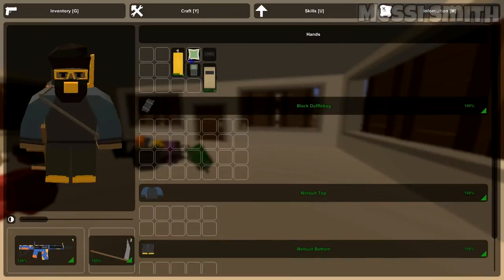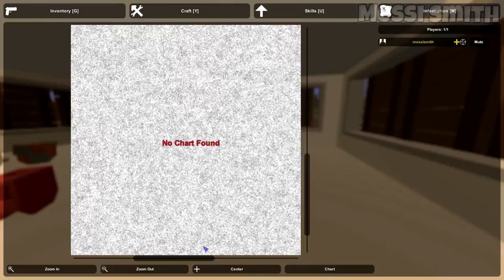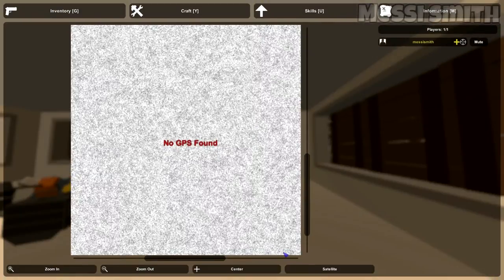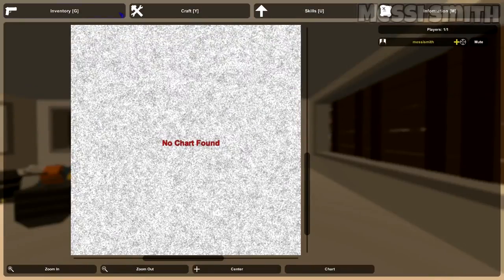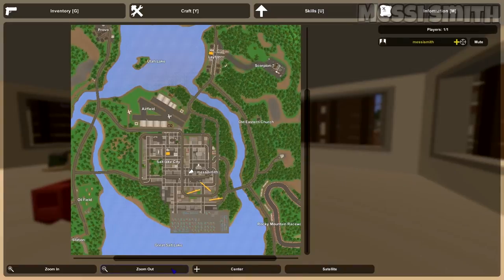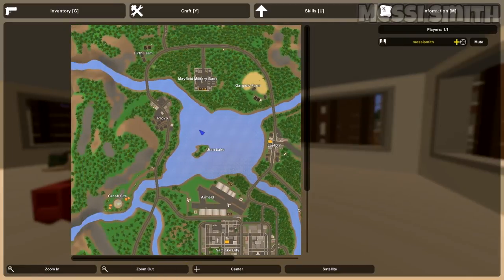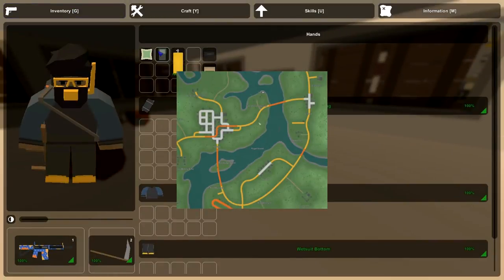Now we've got the new chart and GPS. If I throw the chart on the floor and click the map, it says 'no chart found' and 'no GPS found.' So if you go to a location and find a chart, you can use it. The GPS basically lets you look around the sky view of the map — all the trees, military bases. I'll put a picture on screen of what the chart looks like.